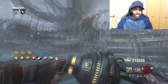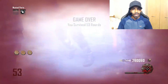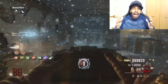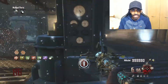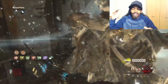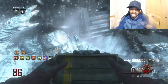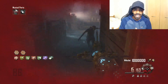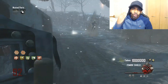My second attempt I died on round 53 by a Panzer. On BO3 the Panzer can grab you — he grabbed me and got me killed. My third attempt I died around round 86. The biggest mistake I made was turning the generators while zombies were still spawning. I finished turning all the gens and then started running away, but zombies spawned very fast, got me trapped, got me to red screen, and I died. Never turn the gens while zombies are still spawning.